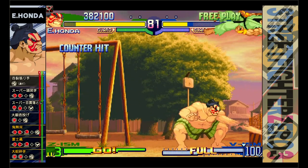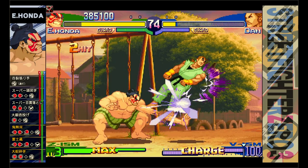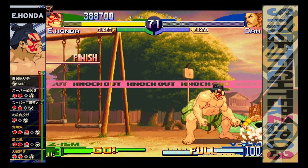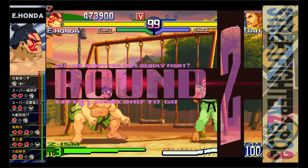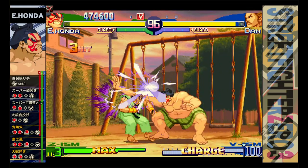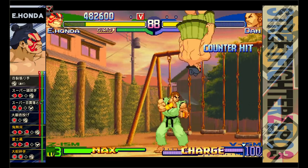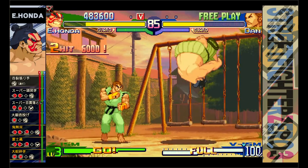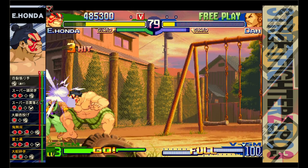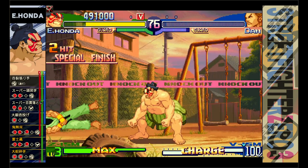My main strategy involves using a turbo controller — the one I'm using has a 30 Hz turbo rate, a Retro-Flag Sega Genesis six-button style controller. Depending on the speed of your turbo controller, it may affect how quickly you can pull off the thousand hand slap, which is one of the main things I do here with E. Honda. It's amazing — I'm only using two buttons: fierce punch and fierce kick. I'd set those to turbo if you're trying to follow my approach.